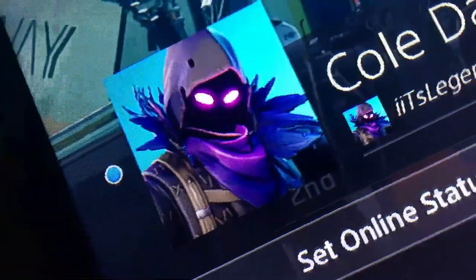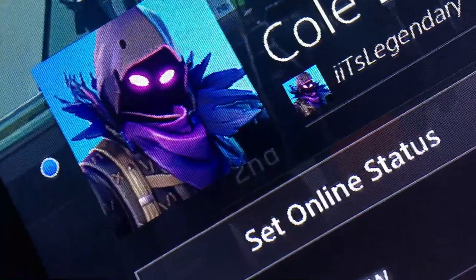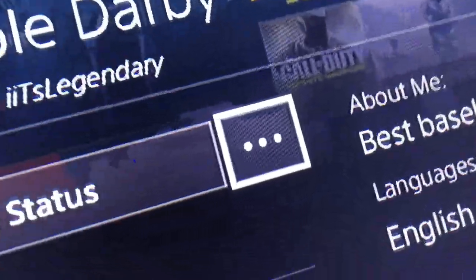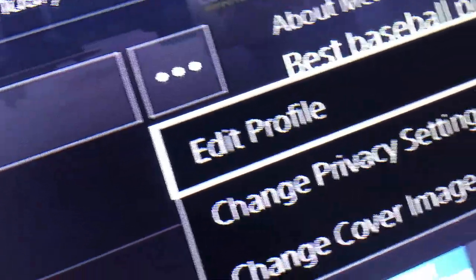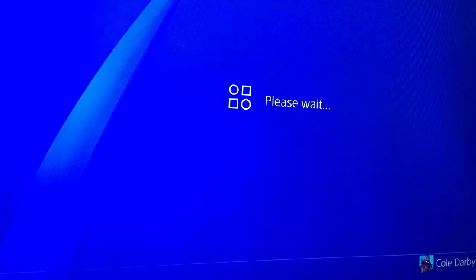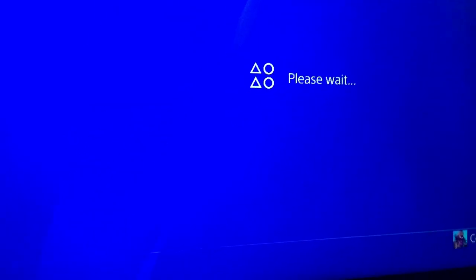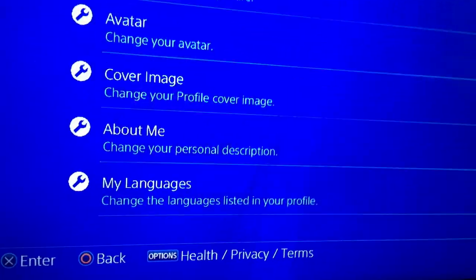All right, what's going on guys? Today I'm going to be showing y'all how to get the Fortnite avatar slash profile pictures. What you want to do is just go to your profile, hit that three dots, edit profile — that will take a second.